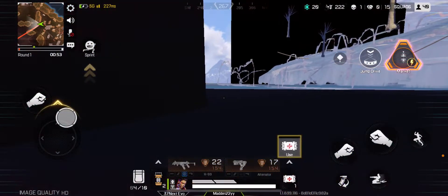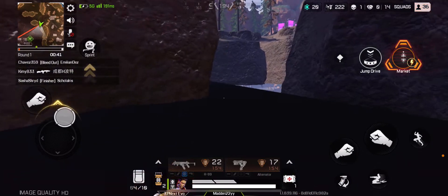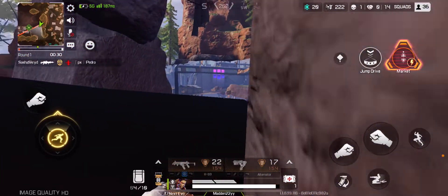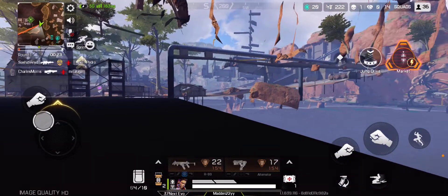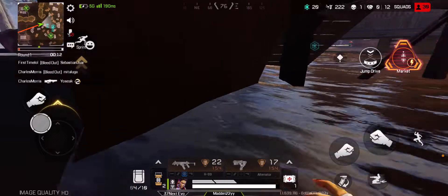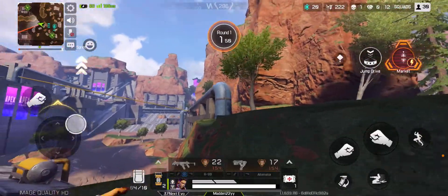We'll hop right over there and run over there. There is also a new glitch I'm going to show you in a future video — make sure to hit 30 subscribers because it's a duo glitch you can do with Bangalore and Gibraltar using their ultimates. I would recommend not throwing your jump drive tactical down carelessly because you may get killed doing so.